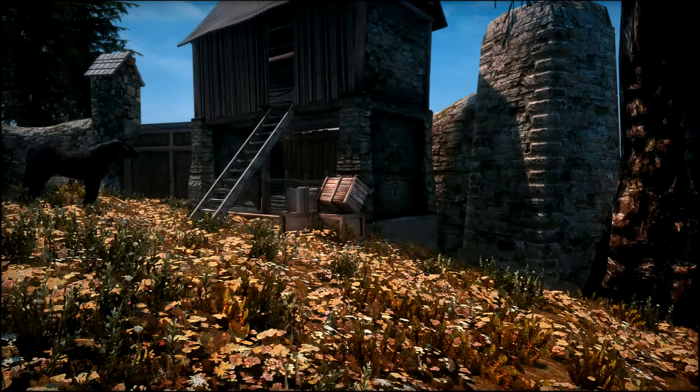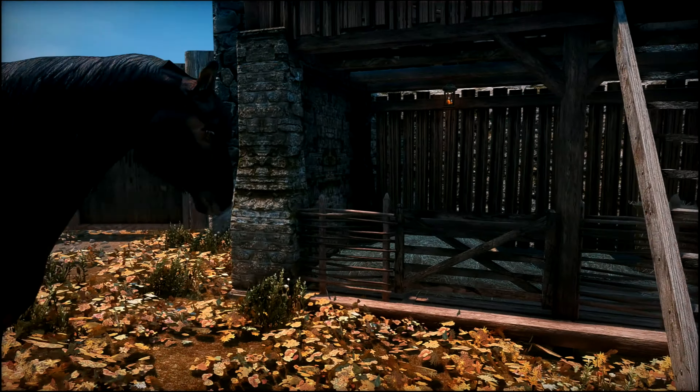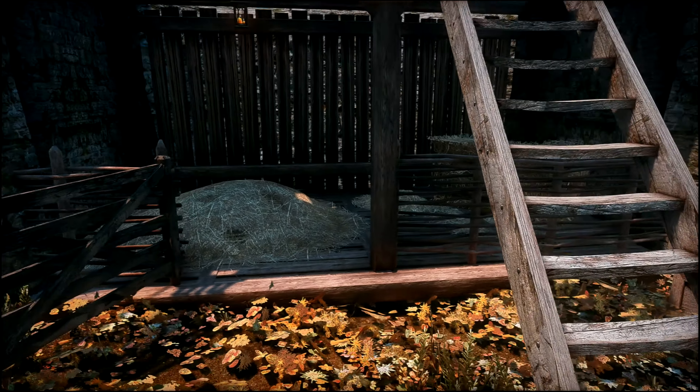The last area outside to show you is the stable, which does come with a horse. Here's the gate. I was curious to see what was up here, so I looked — it's just a little room of boxes, not for storage or anything, just kind of for looks.